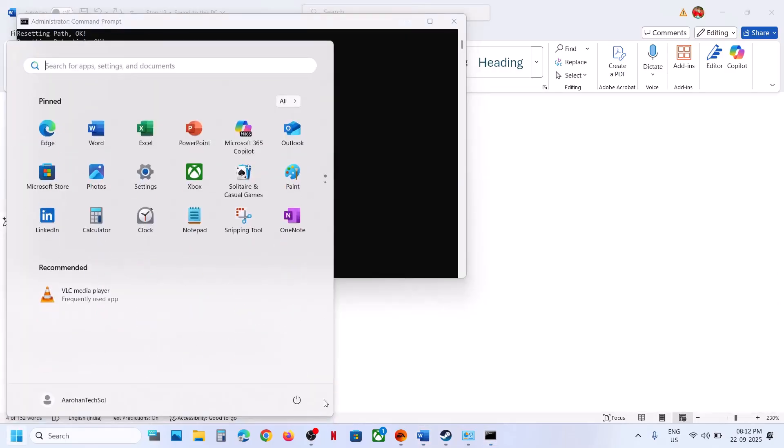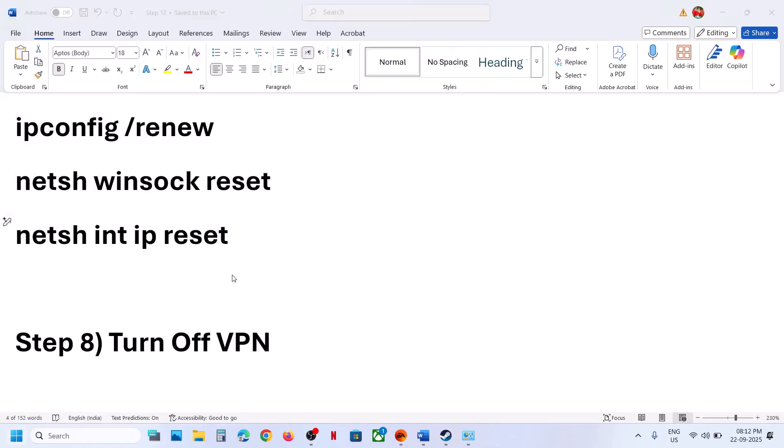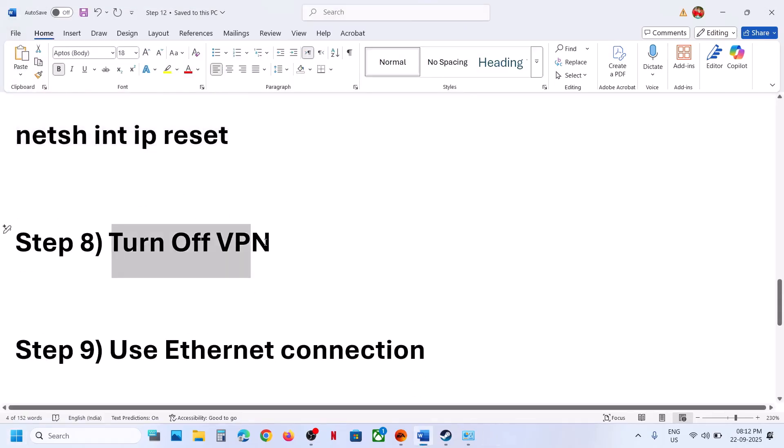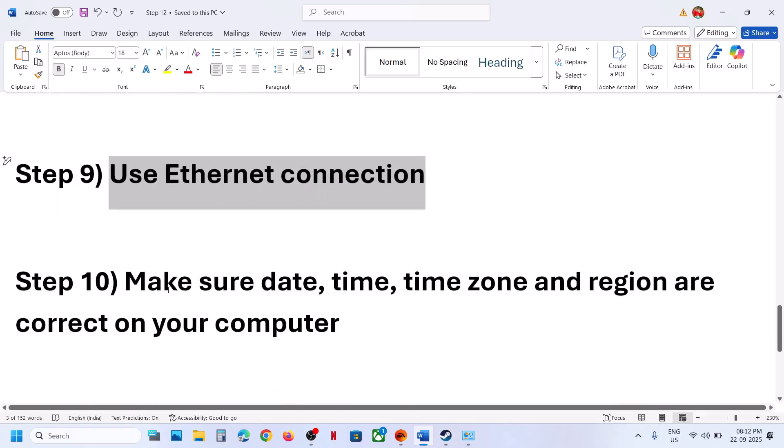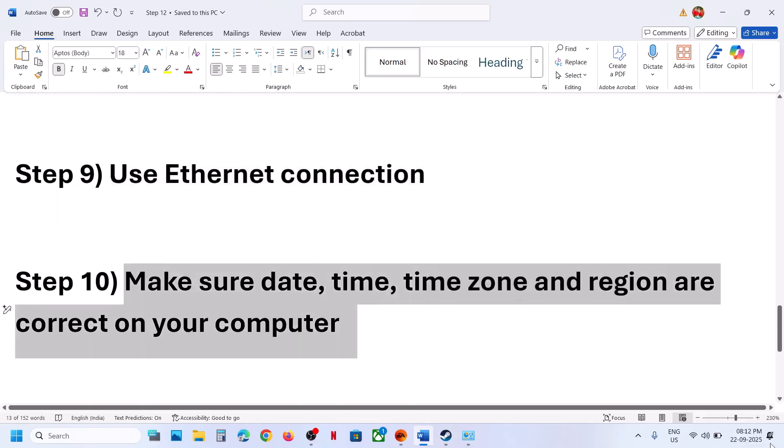Once that's done, restart your computer. After the restart, launch the game and check. If you're using a VPN, turn it off and check. Also, if your computer has an Ethernet port, use a wired Ethernet connection and then relaunch the game.